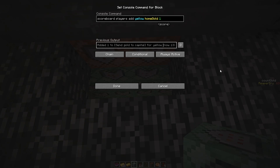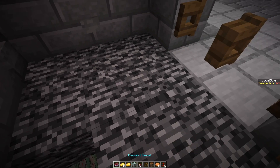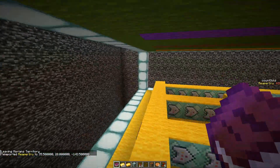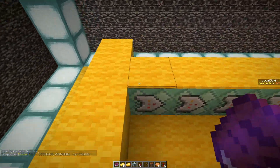Yellow now has 13 points from sending gold to the capital — of course many more overall because there are more elements being calculated. This very long string checks every objective each tick.